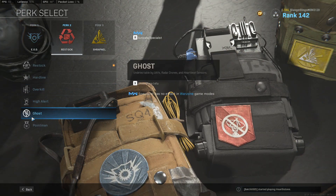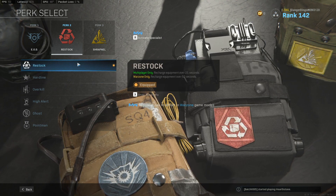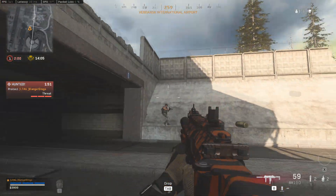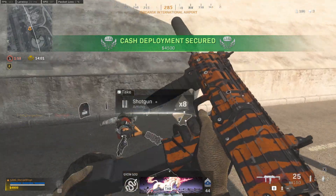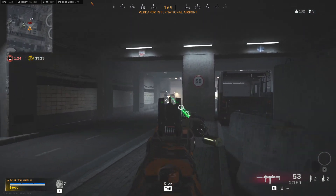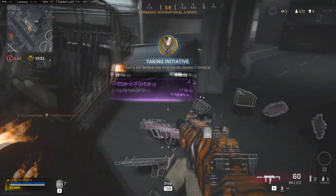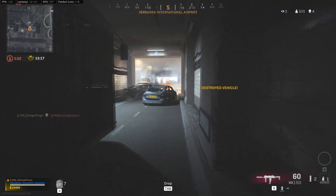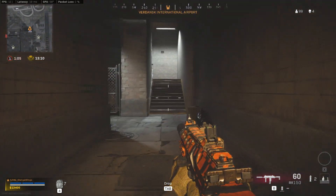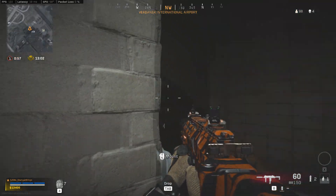In the Perk 2 slot, normally we would run Ghost, but this is a pretty big slot for this class. We've given up caring about UAVs and Heartbeat Sensors in the mid-game and early game, and we're now rocking Restock. Being able to chuck multiple lethal and tactical options is really, really strong — especially if we're sprinting around being super aggressive. We get a new lethal and tactical every 50 seconds. As we move into the late game, you'll still want a Ghost class available at the loadout drop, since Restock loses its value when the game isn't likely to last another 50 seconds. Restock and Ghost are both very good options, but we're going with Restock to get new grenades basically every 50 seconds.